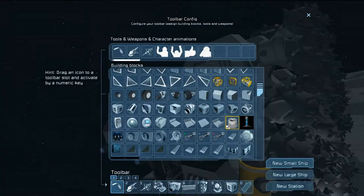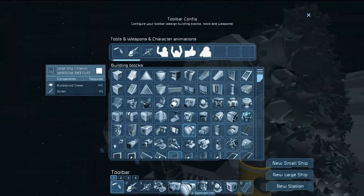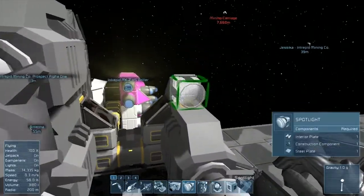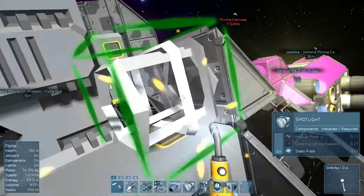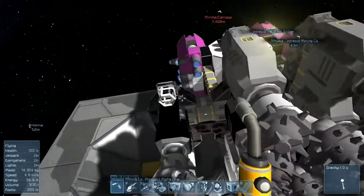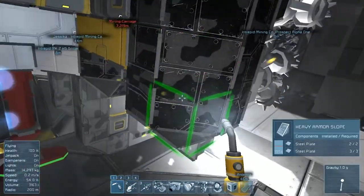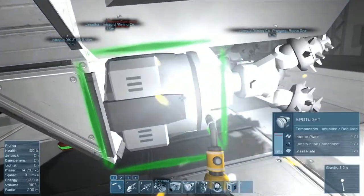Let's go ahead and find a place to put our spotlight in the toolbar. Unfortunately we didn't have any open positions, so we just have to put it in a slot where we had something else. I really wish they would expand the toolbar — maybe more than just four different toolbars. Four does not seem like enough because I'm constantly having to go to the G menu and switch things out. I really wish they could shift away from that aspect of the game.